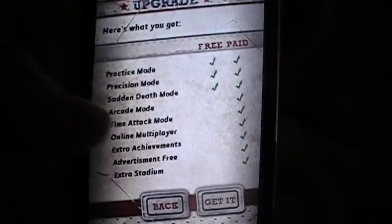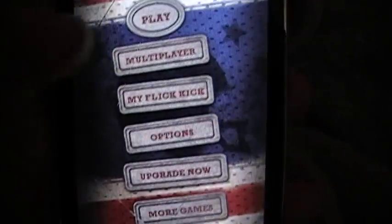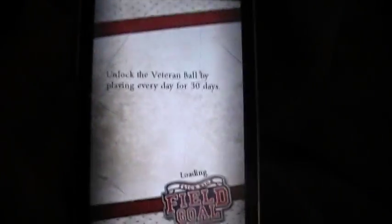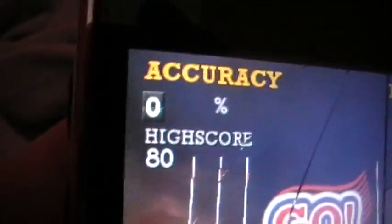It has a couple of upgrades like different balls that you can get if you get the full version — this is the free version. Let's play Precision for this first time. Precision gives you 20 kicks and you get accuracy.